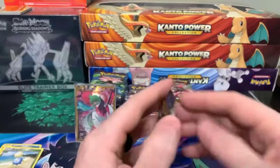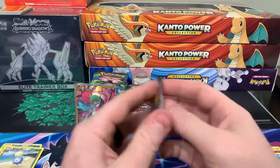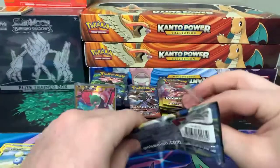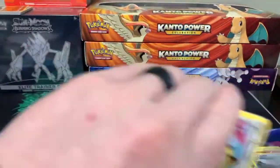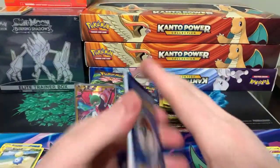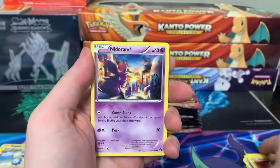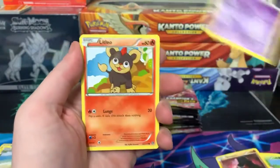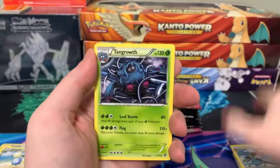There's no near mint listed on TCGPlayer — light play is $11 — so near mint you can definitely get $20 for that. That's a nice pull. Alright, last pack Shane. Christine, I know you want to open some packs. I see you there. I kinda cheated a little bit, Shane — as I was moving the cards around I felt texture, so I knew it was going to be at least a full art, but didn't know it was going to be the Gardevoir.